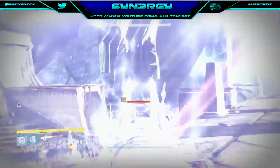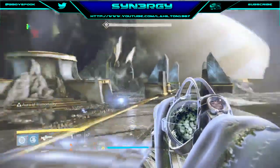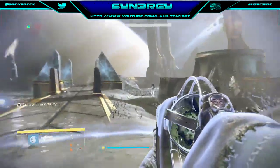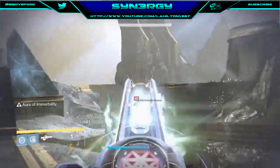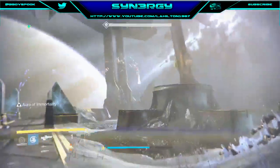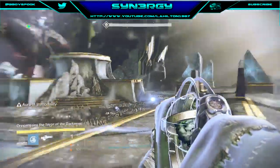Once you get into the center, kill the vessel first. Then Oryx will slam. Once Oryx has slammed, start DPSing his chest. Once you make him stagger, kill all of the adds that spawn.